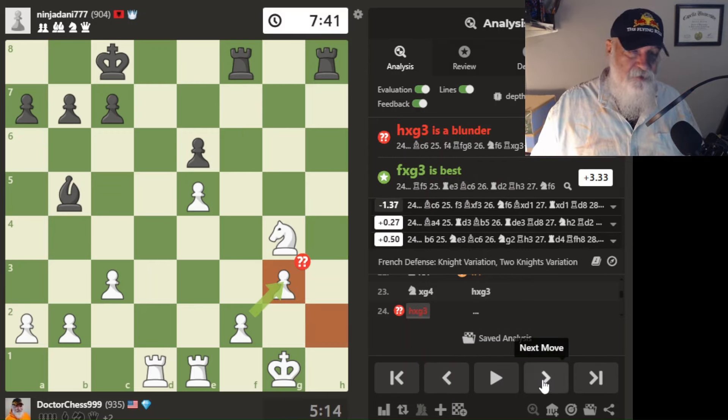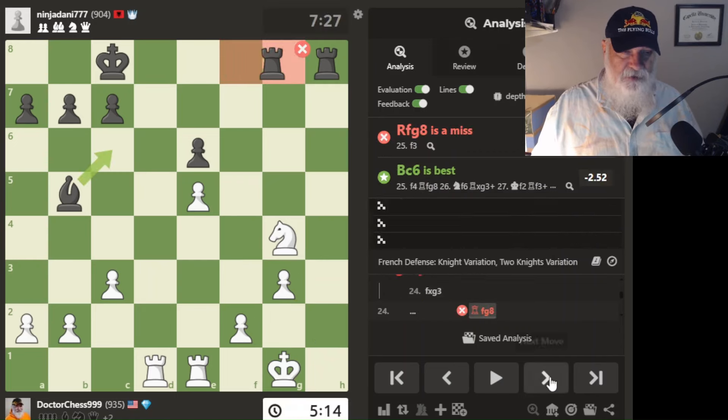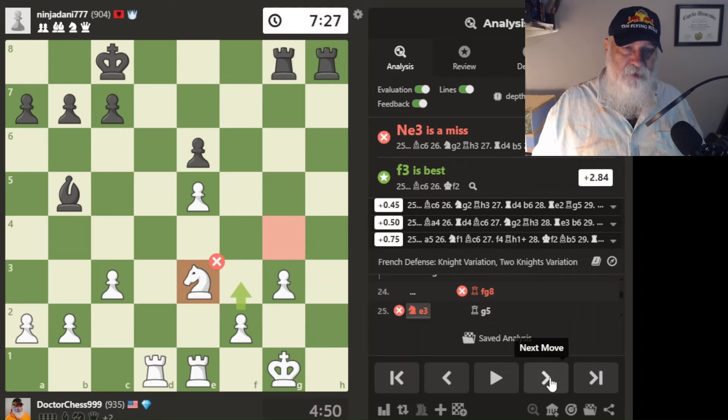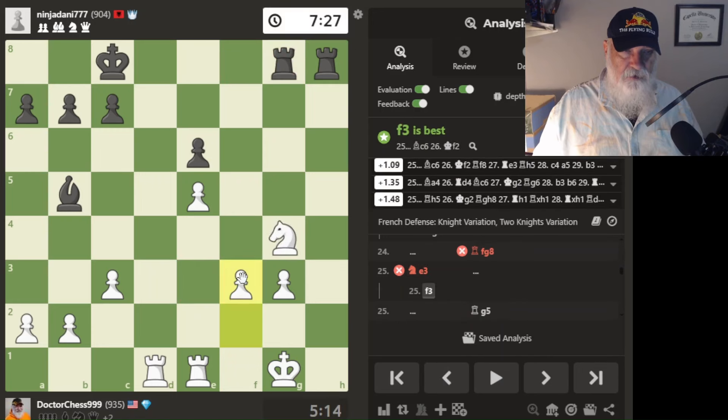Now I see how the game went — white is going down the tubes. I'm way down below half. He goes to threaten my knight, so what am I going to do? I decide to go down — that wasn't a good move. F3 is best. He says I should have protected my knight with my pawn and gone that route.